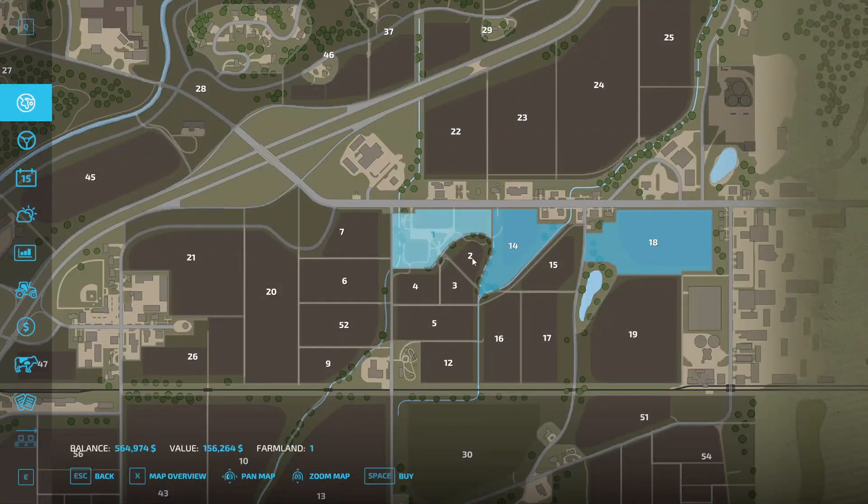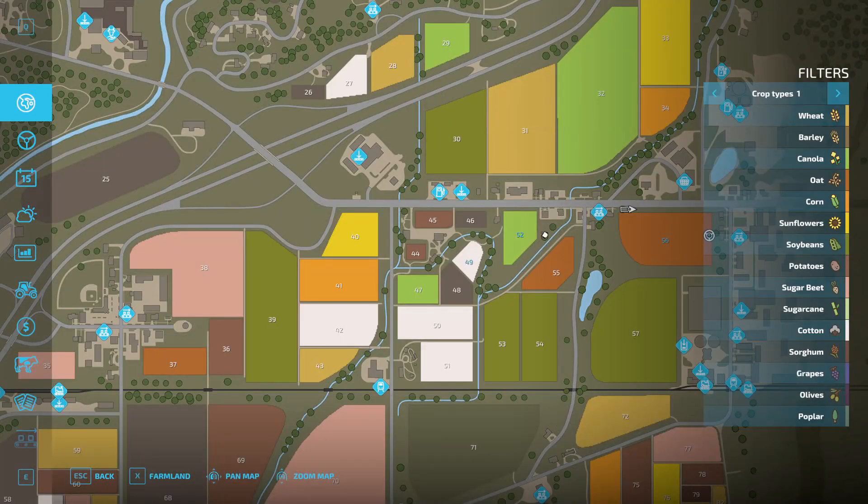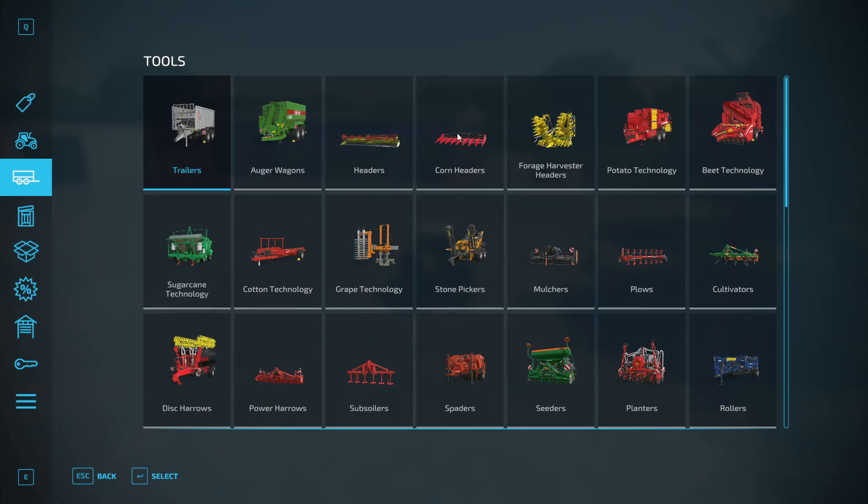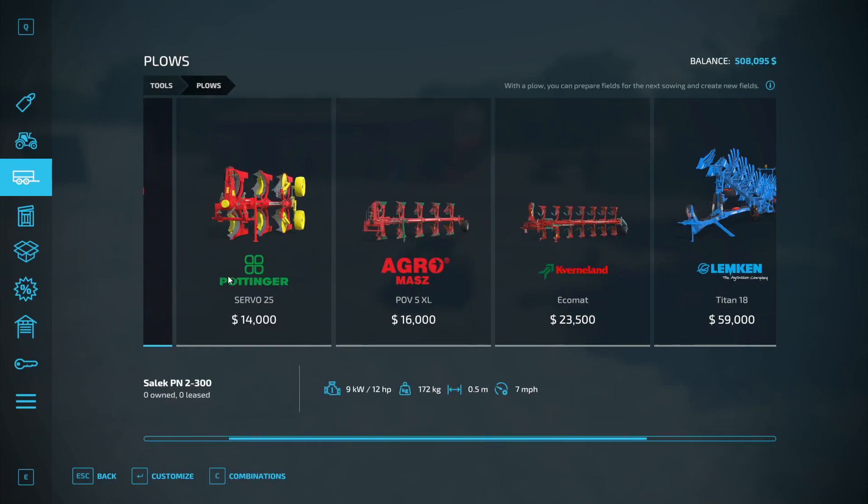I want to expand the farm so I'm going to purchase another field. This field has cotton in it. Looks like it's growing so I'm just going to let it do its thing.